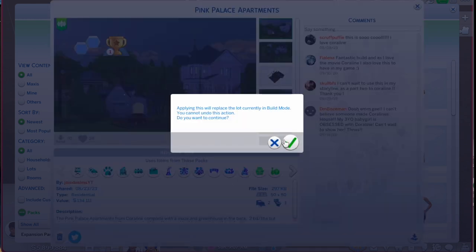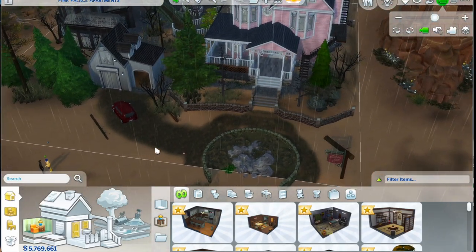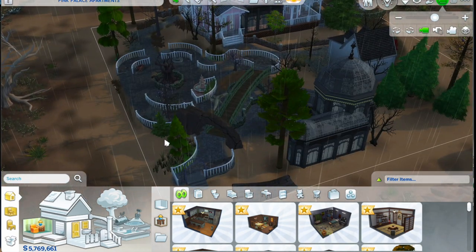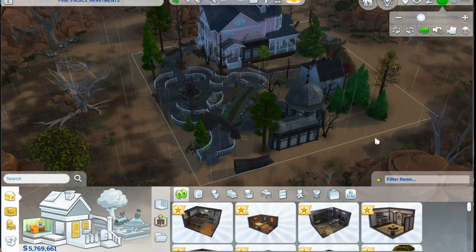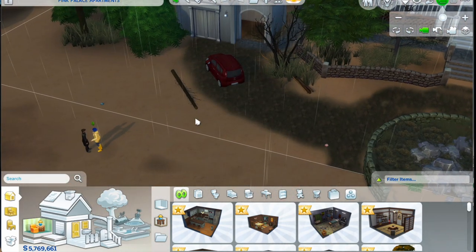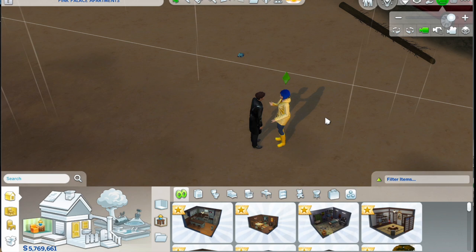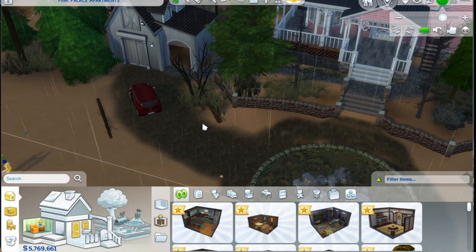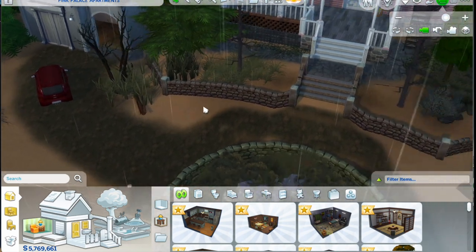I saw it online when I was looking up CC for my Coraline and Wyborn and I was like, wow, I need to download this. It even has the maze and greenhouse in the back and I'm so excited. We're gonna download it right now — we obviously want it furnished. Look at it! Oh my gosh, guys, it looks great. This is the version of the original, not the other mother's house. It even got the car — oh my gosh.